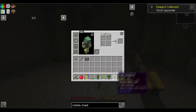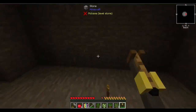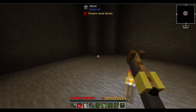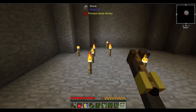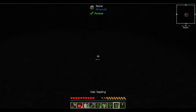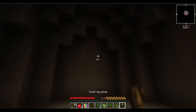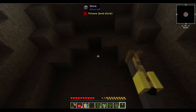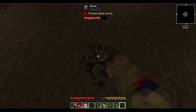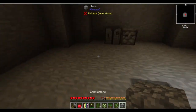Let's claim this reward — we get a Torch Launcher! It has a durability and a limited number of torches. That's quite handy. So we can just place torches and chuck them up into these corners. We'll take that one out and put a torch down here — we need another piece of dirt so let's quickly make one.